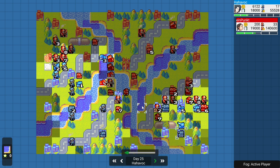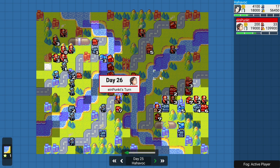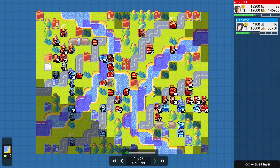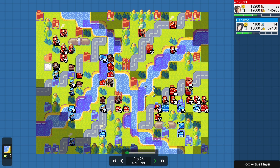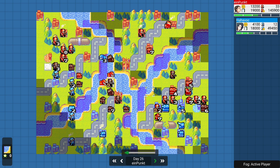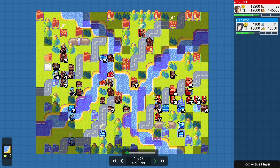Orange Star continues to aggressively advance on Lash. Both sides still relatively equal on income. Blue Moon actually decided to destroy this pipe segment here, giving easier and quicker access for their troops to traverse through this passageway. Blue Moon making the most of that, moving that medium tank in, bringing that infantry down to 2 HP — it will no longer be able to capture, thus denying the capture to Orange Star. Blue Moon does not want to lose any more properties or see their relative parity in daily income slide further into Orange Star's favor. Orange Star is actually able to capture the second comm tower, giving them a 20% firepower boost.